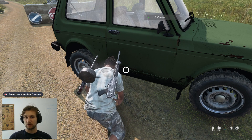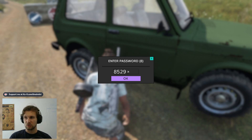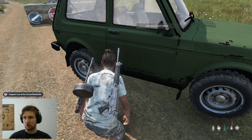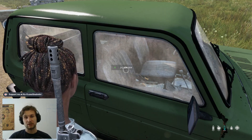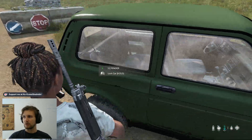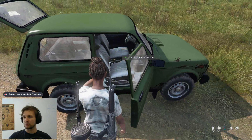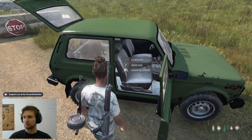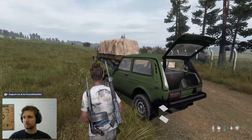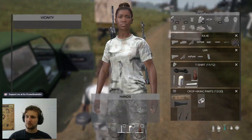Once you have placed and attached this object to your car, you'll be able to access a menu where you can set the password, which is an eight-digit password. Once entered, you are able to lock and unlock the car like so, with a little sound. When the car is unlocked, you can access everything — you can open it, you can open the doors — but once the car is locked, nothing can be interacted with; everything is locked.